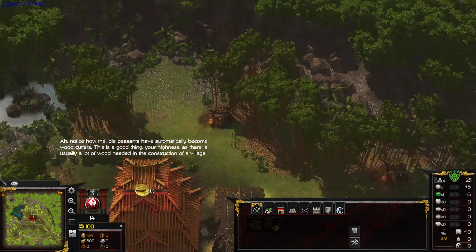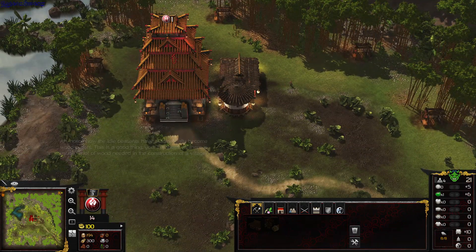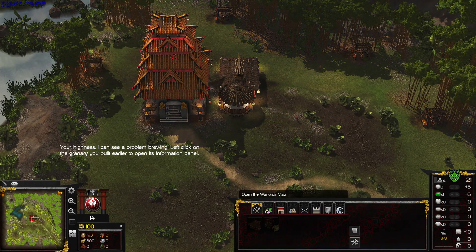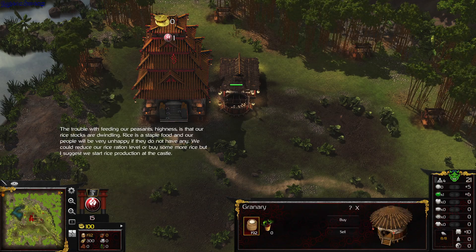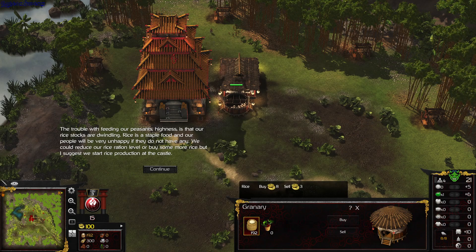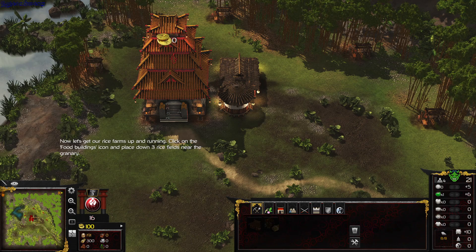Notice how the idle peasants have automatically become woodcutters, Your Highness. I can see a problem brewing. Left-click on the granary you built earlier to open it. The trouble with feeding our peasants is that our rice stocks are dwindling.